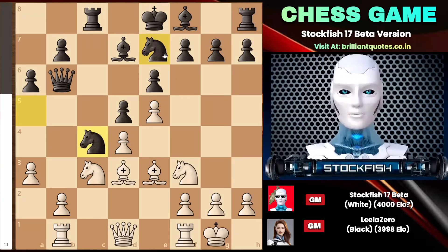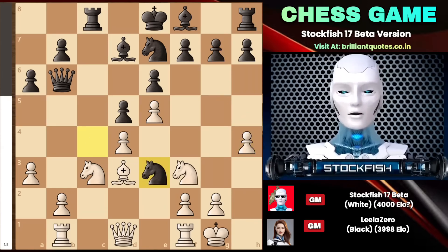It becomes evident that black has the chance to consider knight g6. Therefore, I have to play a strong move supported by my pawn — h4, with the intention of playing h5. Leela just captured the bishop, making my pawn structure weak, but it's not a big deal because I get the open f-file.